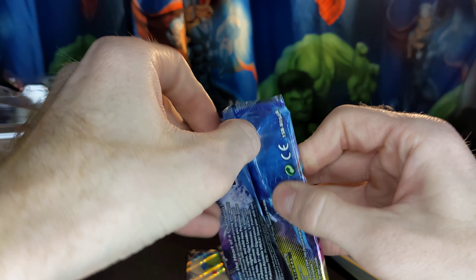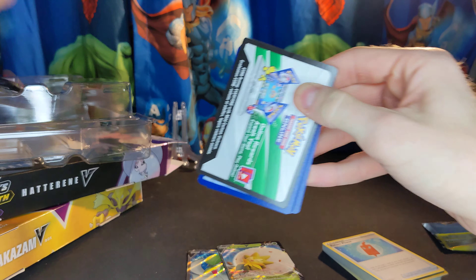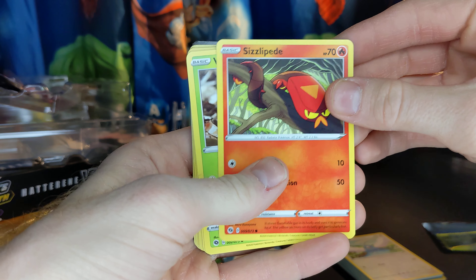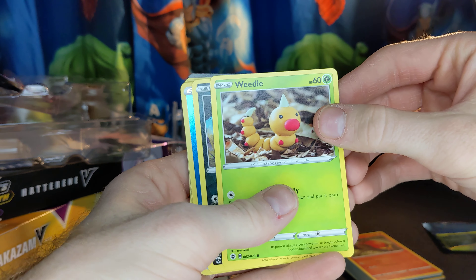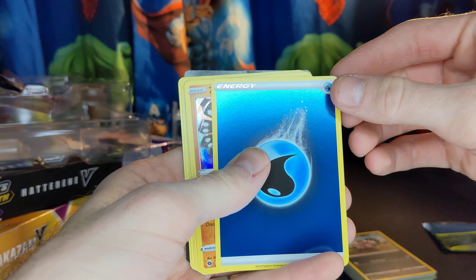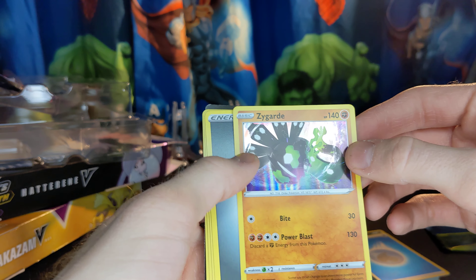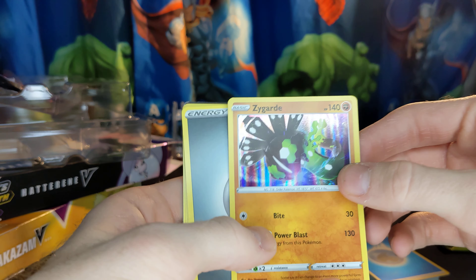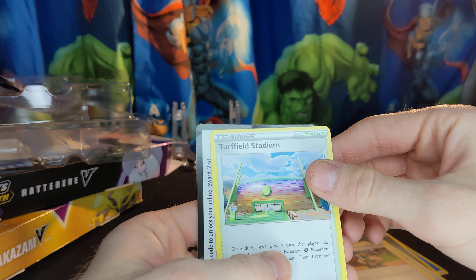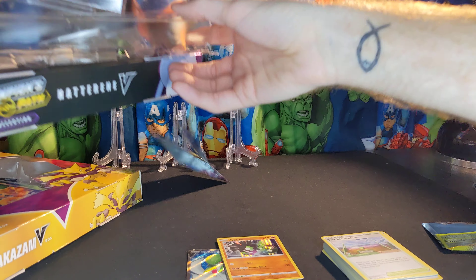Got one more of these. Carnival, Swablu, Sizzlepede, Weedle, Zigzagoon. We got a foil Water Energy — that's cool. A foil Zygrad. Cool looking card. Energy, Great Ball, Milo, and Turfield Stadium. So I definitely got some cool looking stuff out of that one.